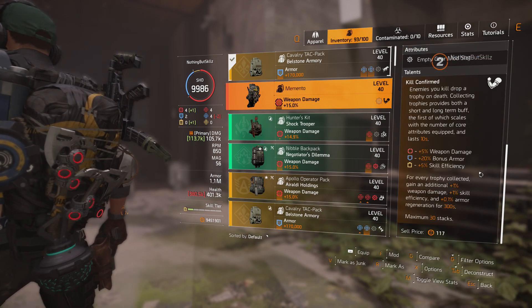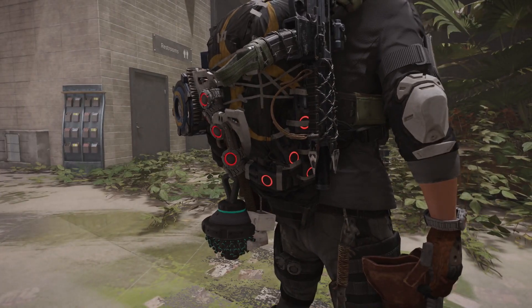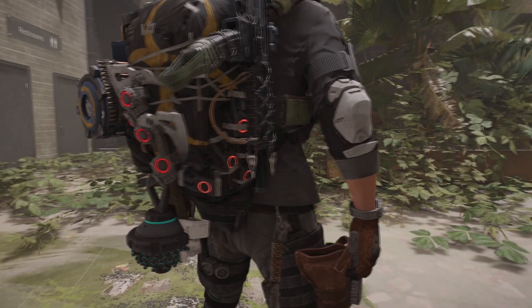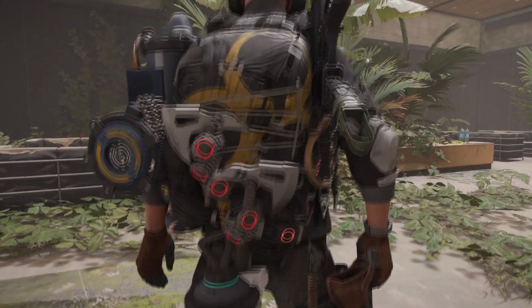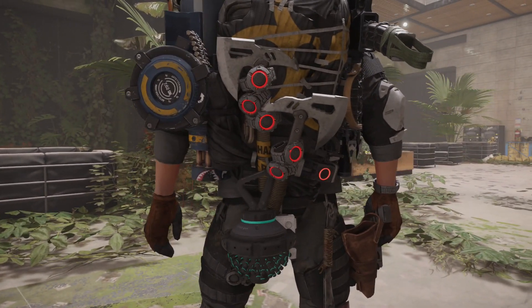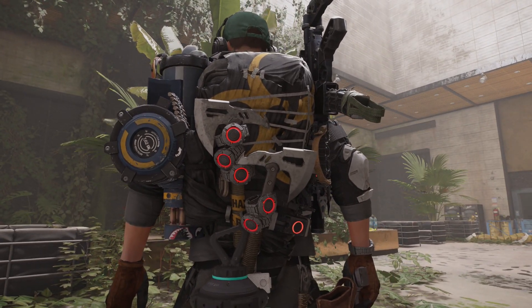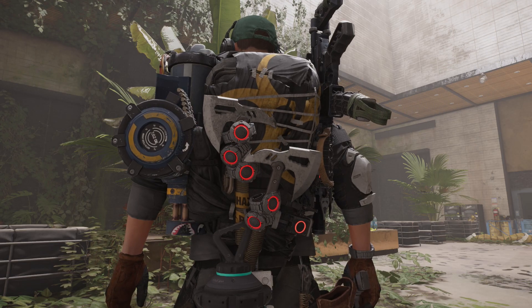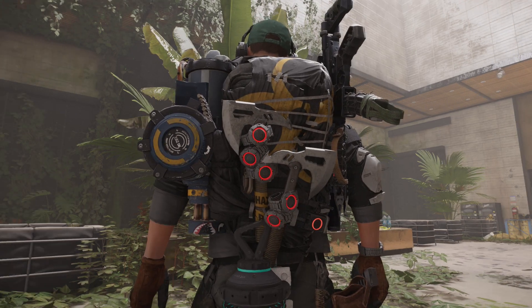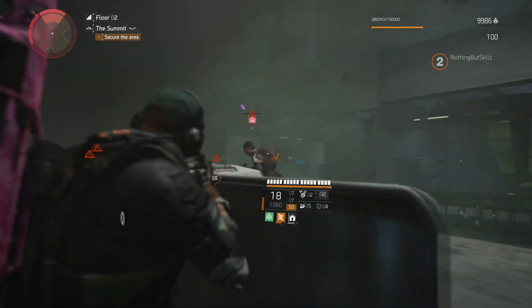Based on how many trophies you pick up, you also get the 10-second short-term buff from Kill Confirmed. This backpack is probably going to be one that a lot of players will start running — similar to how everyone used to run the Ninja Bike backpack back in Division 1. Not only does it look great, I think it's going to perform really well. Let's take a look at the gameplay and see what those little trophies look like.